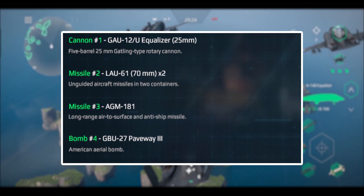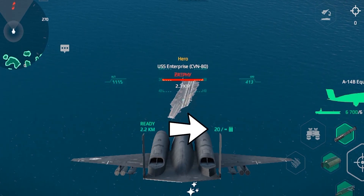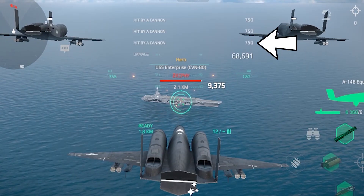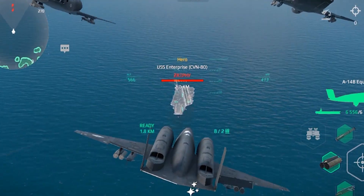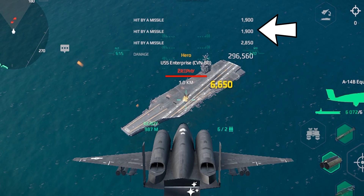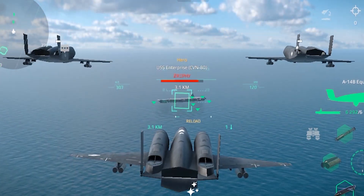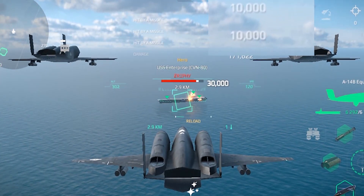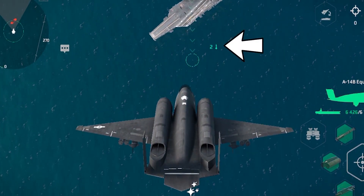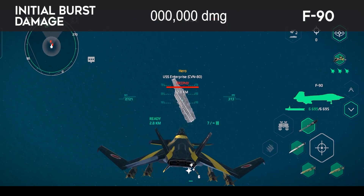Here are the armaments of the A-14B. The GAO-12U Equalizer cannon has infinite ammunition with a clip size of 20, and each projectile can score 750 damage points. The LAO-61 missile has an ammunition count of 3 with a clip size of 8, and each missile can score 1,900 damage points. The AGM-181 missile has an ammunition count of 2 with a clip size of 1, and each missile can score 10,000 damage points. The GBU-27 Paveway 3 bomb has an ammunition count of 2, and a burst can score up to 39,000 damage points.